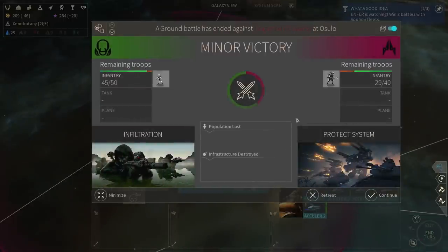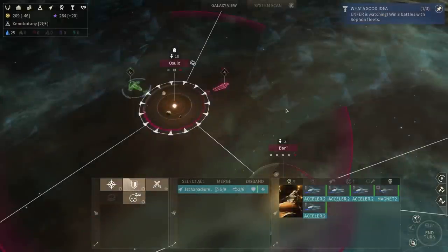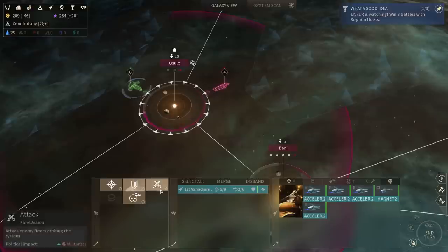A minor victory — I was able to inflict more damage than I took, which is nice. The enemy was just guarding the system; I didn't destroy anything, I didn't win, but that's okay. Let's go ahead and continue the attack. This system is being invaded — the invasion will automatically continue on the next turn.